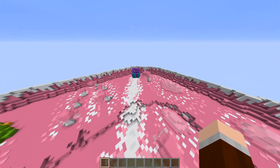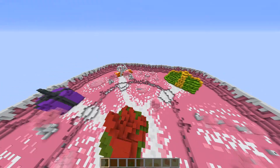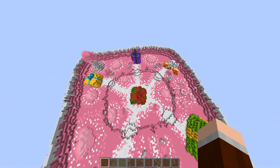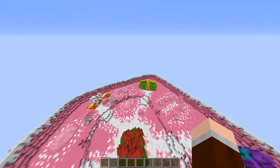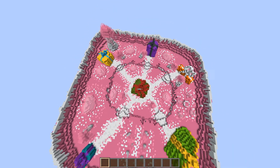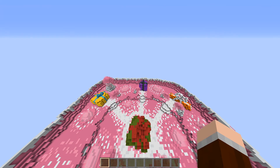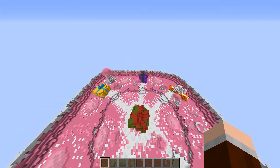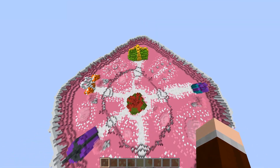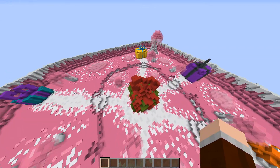How it basically works is you have six presents, each with four different possible contraptions in it. You only get to see one, so you and your friends won't see the same thing if you download the map. Simple math: six times four is 24 — six presents and four contraptions in every square.